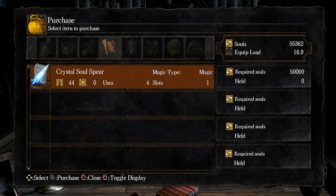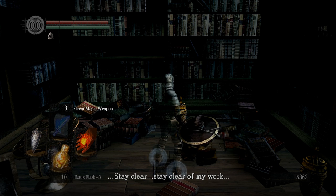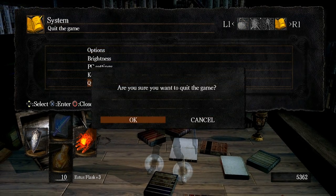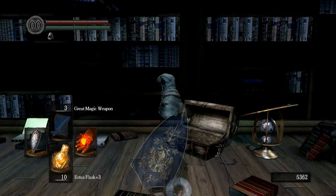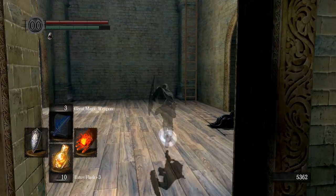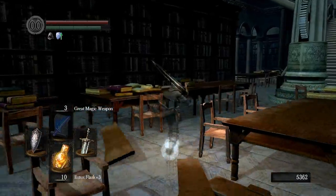When we leave Logan and talk to him again, he's gone crazy and doesn't recognize us — this happens after you buy all his spells. Once you reload, Logan is no longer here. We need to go back up to the room where Seath was at the beginning. Now that Seath is dead, that room is empty but has some neat stuff in it.